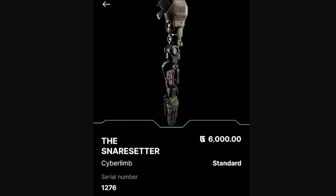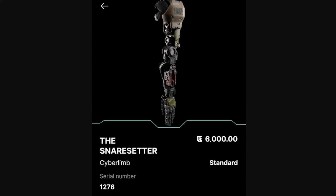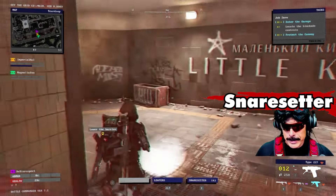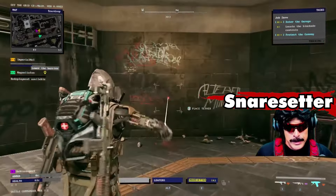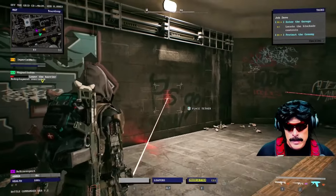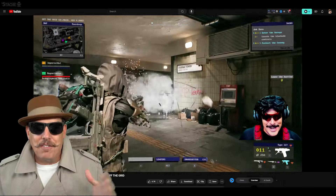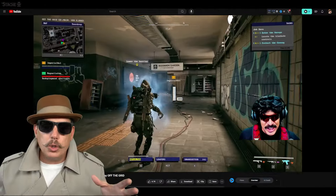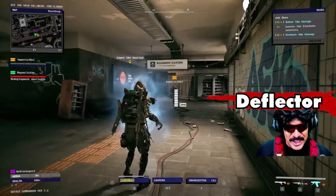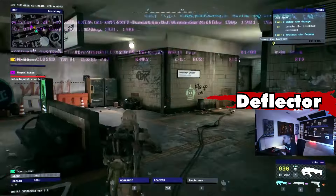Up next, we have the Snare Setter. This is inside of the Guns Wallet app and they may have changed the name inside the game, but it still plays really fun. You can see some clips from the previous play test with Dr. Disrespect — it shows you exactly how it's used. You place the mine there and it has a little line that it goes through, and once they cross it, kaboom — it's actually a lot of fun to play with. This next one is also from that play test — the Deflector, where Doc pops out a shield that blocks all incoming bullets and mitigates damage.